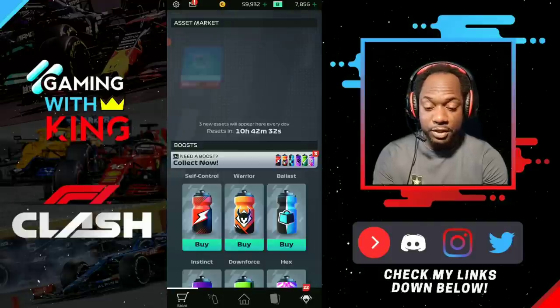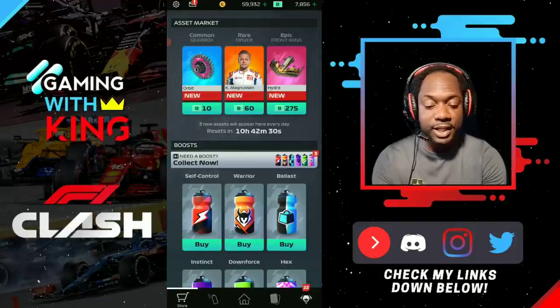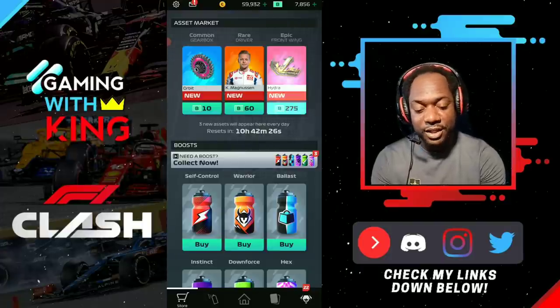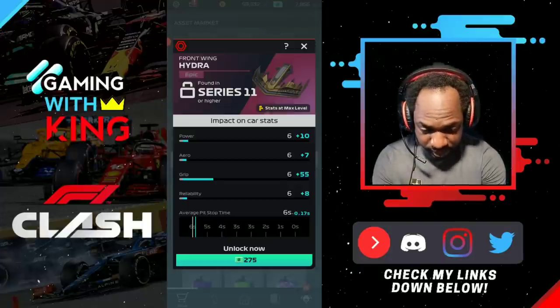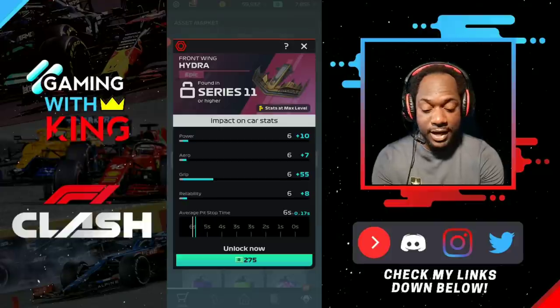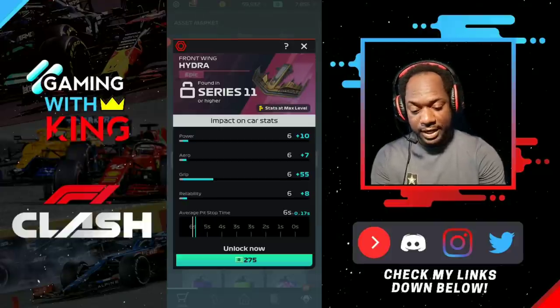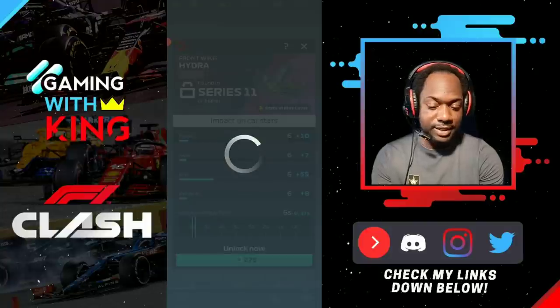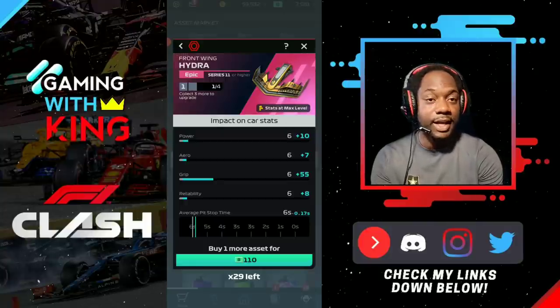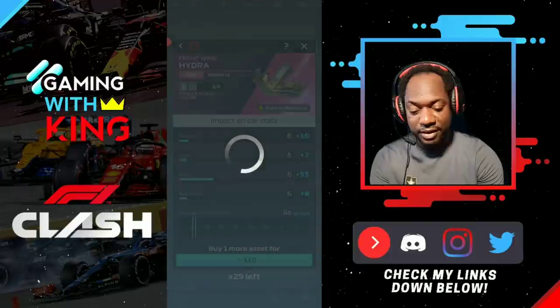The first thing you want to do once you get the new update is check your shop. We see the Hydra here - what series? Epic. The Hydra is Series 11, one of the max parts. We're going to unlock that - that's going to be a good part for us. We're also going to be leveling it up.